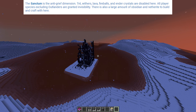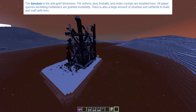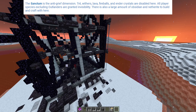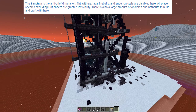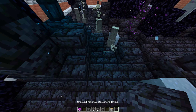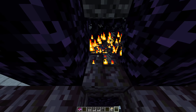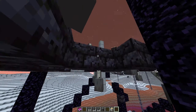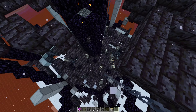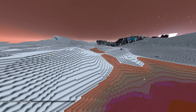The Sanctum is the anti-grief dimension. TNT, withers, lava, fireballs, and ender crystals are disabled here. All player species excluding the Outlanders are granted invisibility. There is also a large amount of obsidian and netherite to build and craft with here. It even has a blue tint — this is so cool. There's a spawner in here and I'm guessing you have to destroy the spawners to get rid of these spiders so you can actually explore.